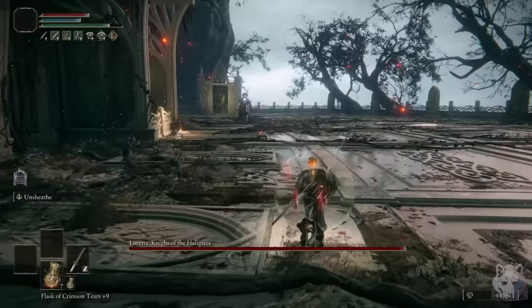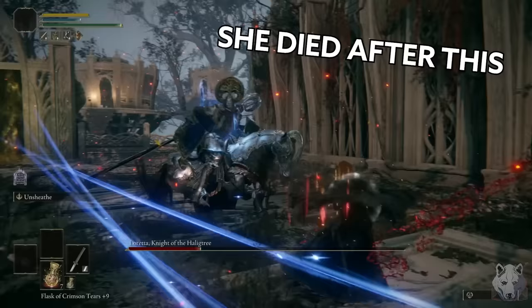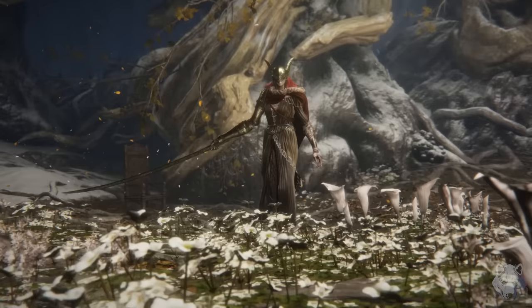Over in the Haligtree, I tried to do the cool speedrunning skip, but it's kind of hard to do without a parry shield. Hey, it's you again — Draconic Tree Sentinel, right? Loretta is virtually unchanged since the last time, just with more health and more arrows. But as the saying goes, if it bleeds, it can kill me.